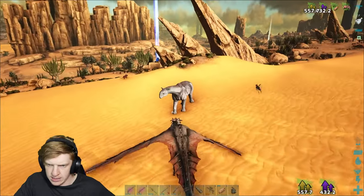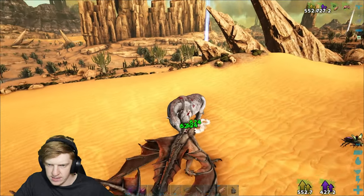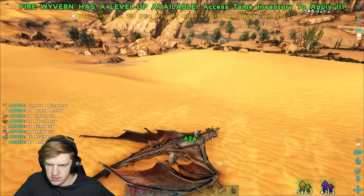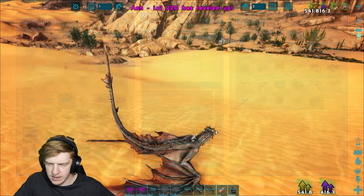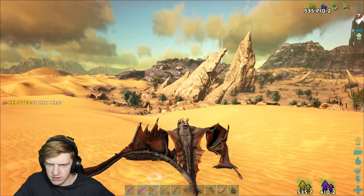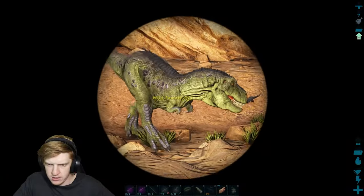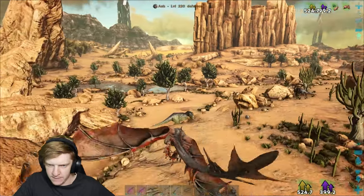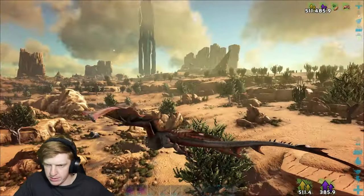We're gonna land right next to this parasaur, bite and then burn! Give me levels - 12k health, a bit more melee. Ash is now level 220 which means he's gone up 50 levels - let's go! Oh hello rex - you're good for XP. Level 5 - dookie. Let me come in and cook this rex. Charcoal rex - nice and burnt. Let's keep going, keep flying around.